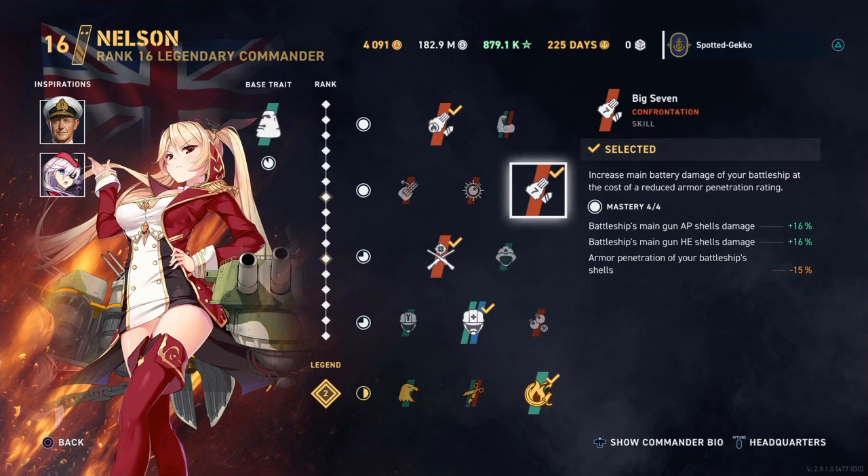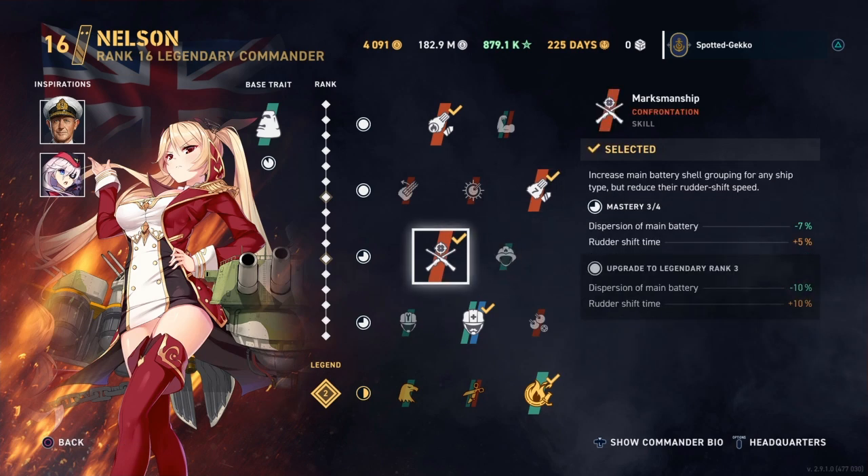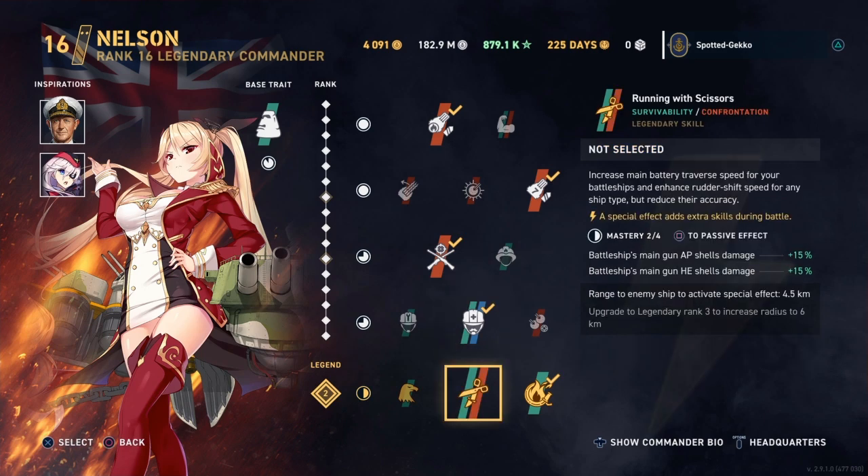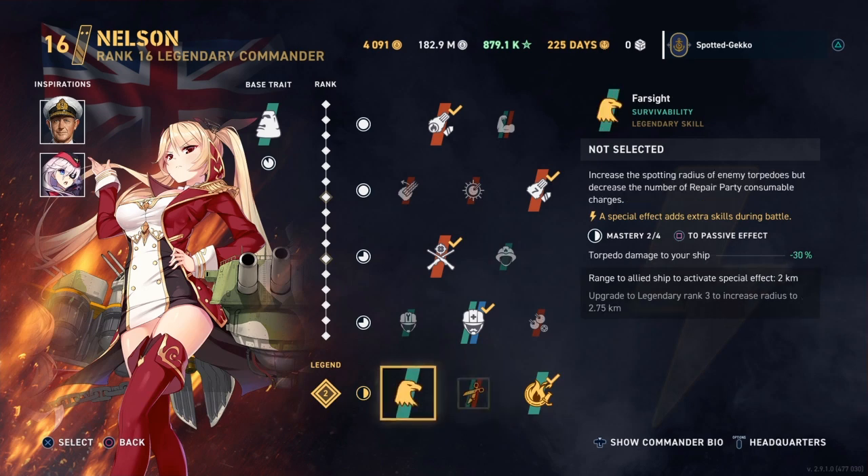For the second skill, Big Seven — giving plus 16% to both AP and HE shell damage, though penetration is reduced by 15%. I want the extra damage so we're taking it. Third skill is Marksmanship, giving minus 7% to dispersion. Fourth is Master Mechanic, giving an additional plus 2 repair charges.